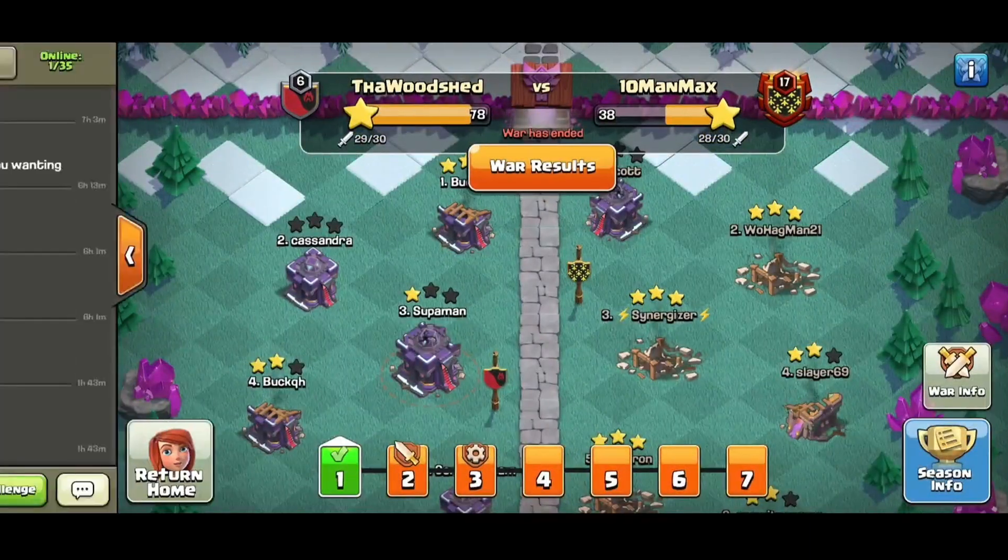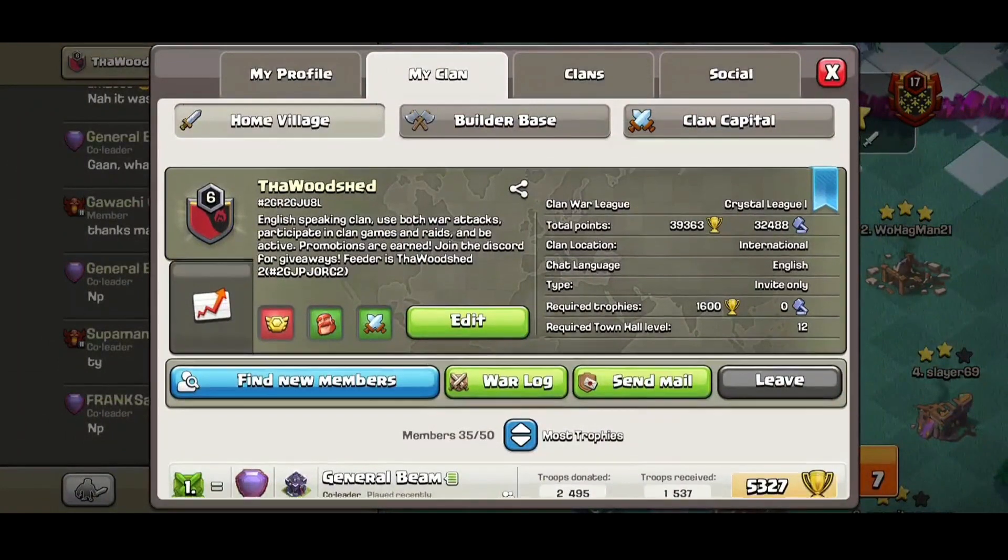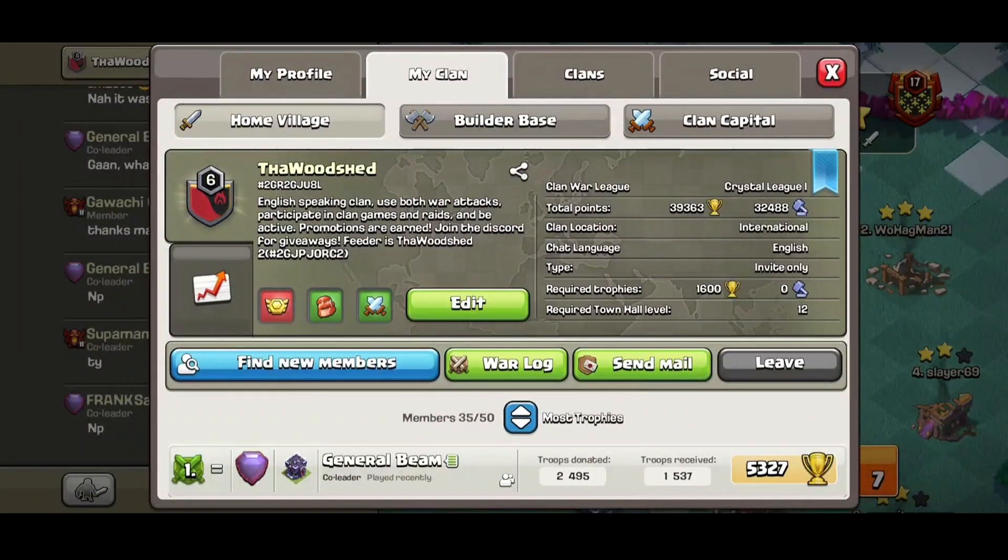So why does what league you're in matter? It tends to attract a lot of attention. You'll see when you look at our clan - you have our little description, 'English speaking clan, use your attacks,' all that kind of stuff - but the first thing you see in the top right is 'Clan War League: Crystal One.' What this does is it actually gives you Clan War League medals.